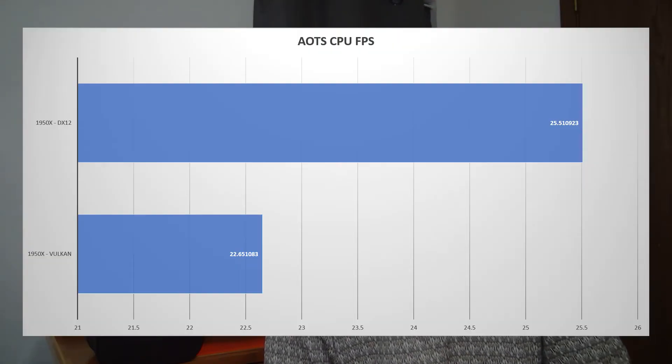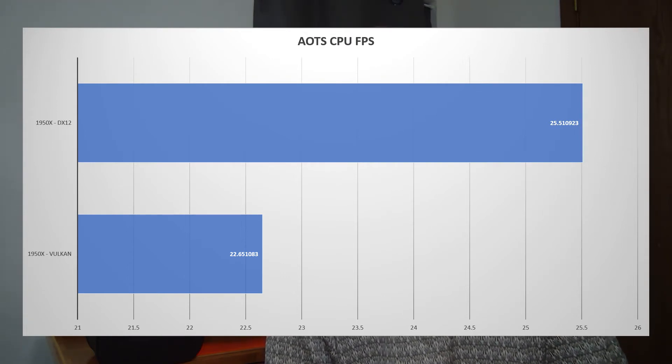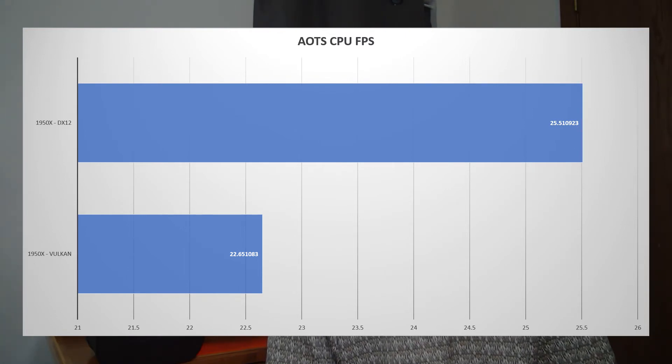I ran the Ashes of the Singularity CPU benchmark on both Vulkan and DX12. Vulkan came in at about 22.6 frames per second while DX12 was at 25.5 frames per second on the CPU side — quite impressive. For Blender, I ran the BMW benchmark test, which you can grab yourself and submit scores in the comments. The 1950x completed it in 3 minutes and 3 seconds — not too shabby overall.